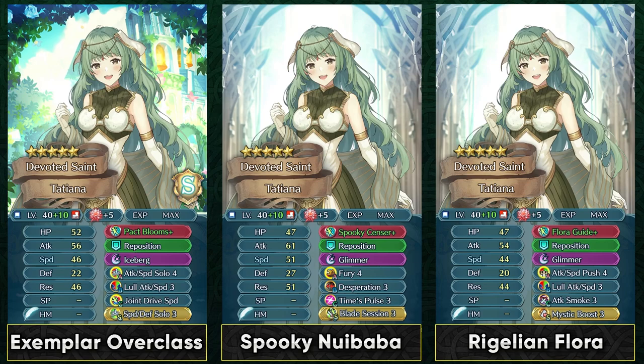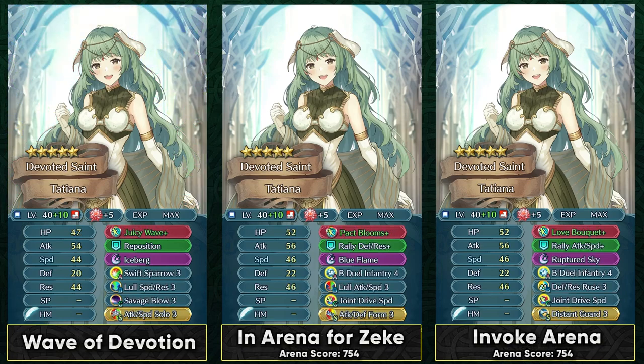Solo skills might seem a bit weird with Pag Blooms Plus, but you can easily maintain both conditions — just be one space away from any kind of ally to trigger the solo skills and also trigger Pag Blooms Plus. The self-healing is really nice so you don't really have to run any kind of healing special and you can simply use her high resistance with Iceberg. You can also go with Spooky Sensor from the divine code section, and with a double fury build you can use something like a brazen seal or blade session to get into the desperation range easily.